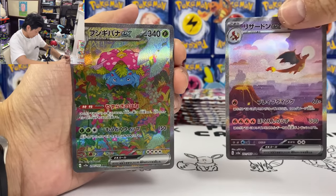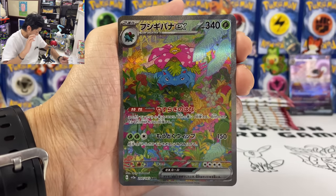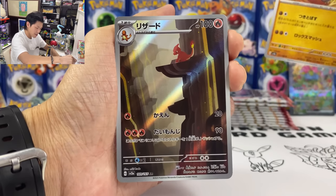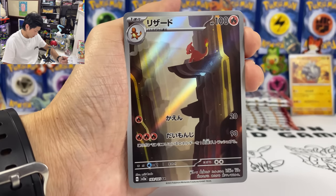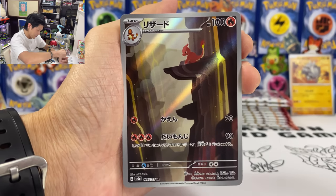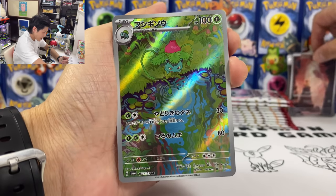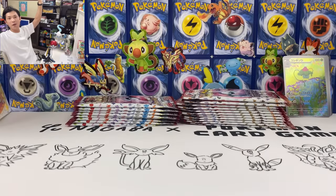So we got Charizard and Venusaur. I shouldn't have done that card trick — I should have just left it. I'll sleeve all these. We got the Venusaur SAR! It is a gold pack — so you do have one common card in here. We got Charmander. Love looking at this card — it reminds me of Zelda Tears of the Kingdom. And we have Charmander, Ivysaur, and lastly Bulbasaur. We have a gold pack!